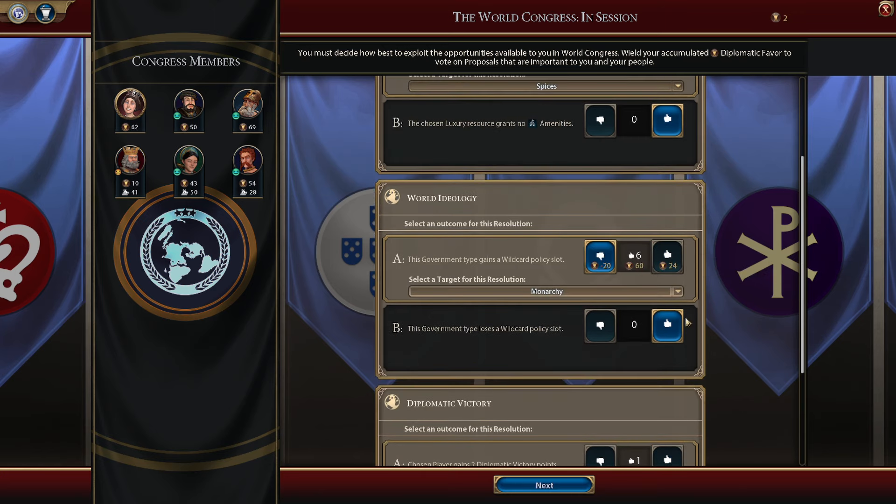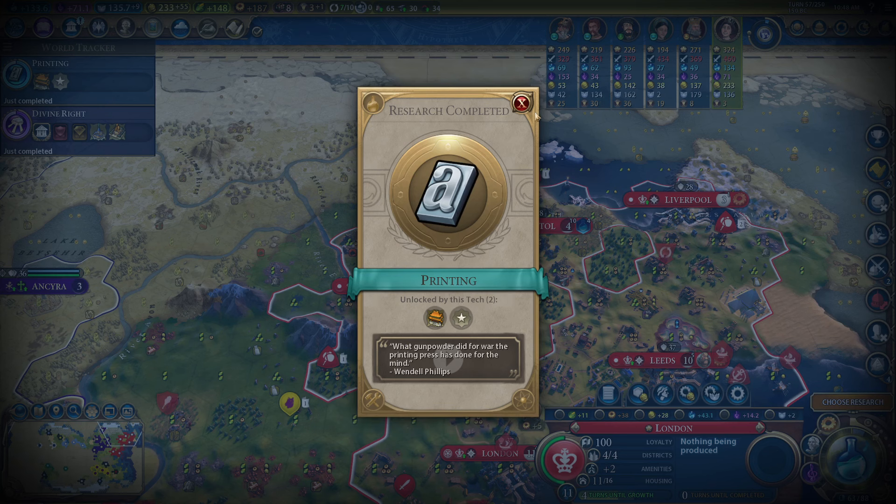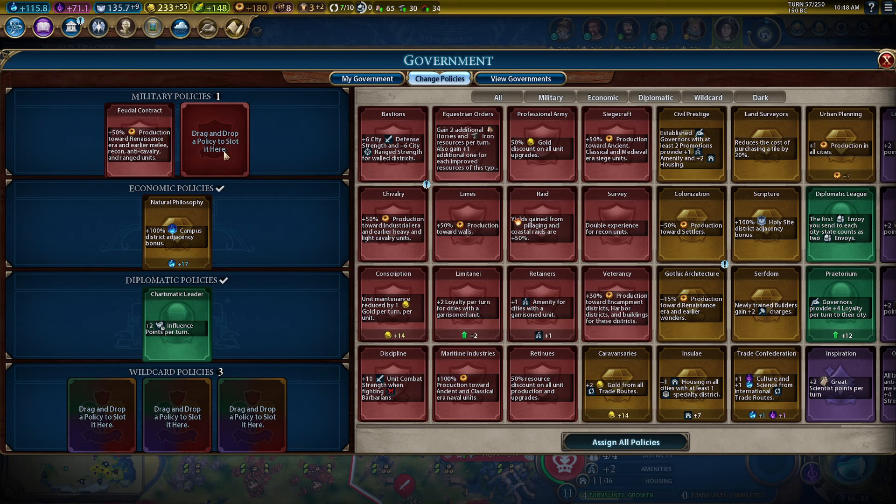We'll vote for ourselves on the diplo points — let's go all out on this one. Monarchy — beautiful, we got the one we wanted. Mercury grants no amenities — that's fine. Government unlocked, get into monarchy. We probably want feudal contract.